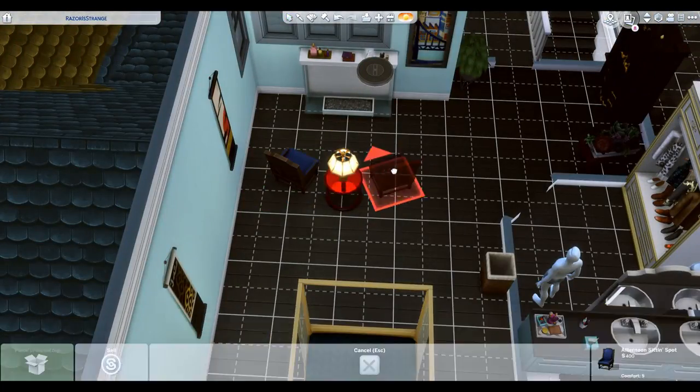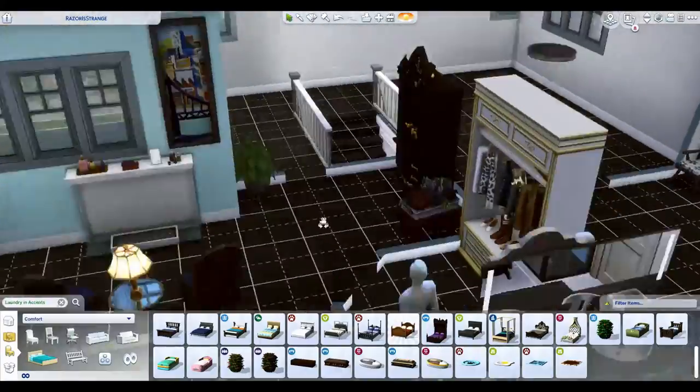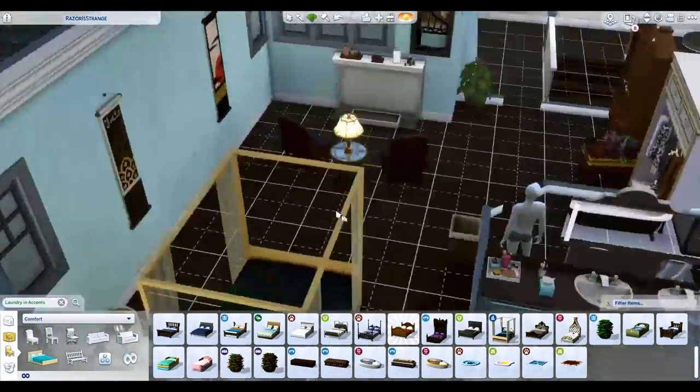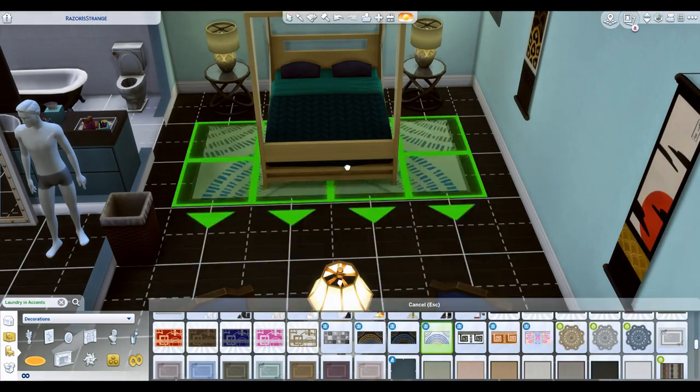I ended up changing the bed because the other one was designed to have a falling piece attached to the wall, and it can't attach to the wall if it's also attached to a window — so we changed the bed up a little bit.